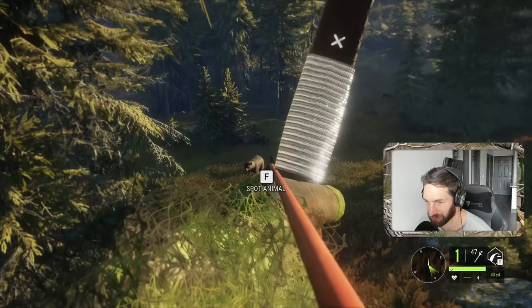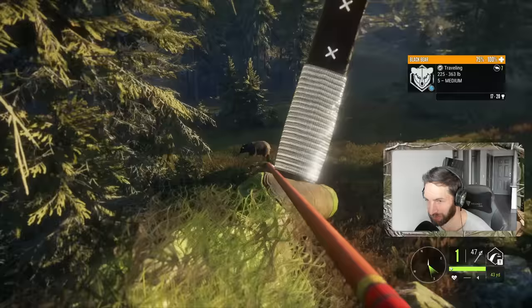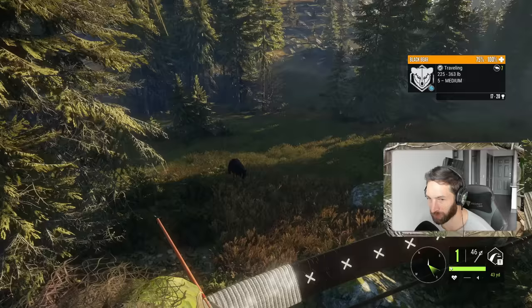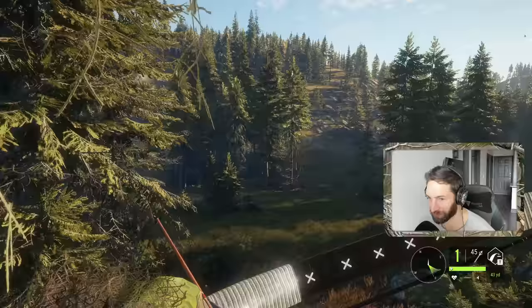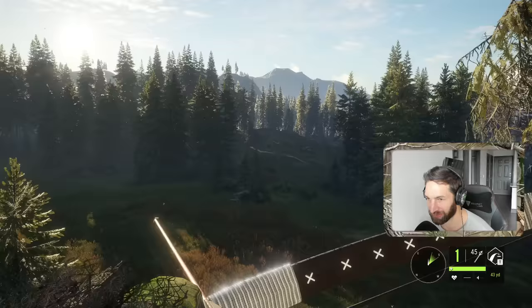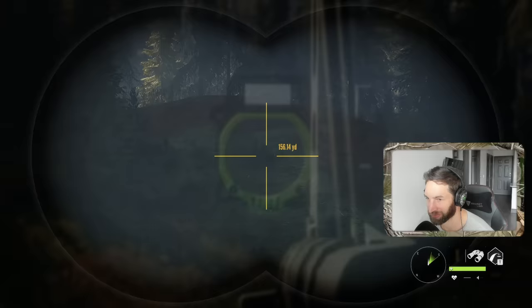He's in range but boy is that a tough angle. Shot looked good, centered him pretty good - he took a step forward. Why are we not getting penetration with this? Put a follow-up into him - got good penetration that time! He's going down, he's going down, he is down right there. First black bear out of the tree stand this year. I am really curious as to how that shot right there didn't connect.